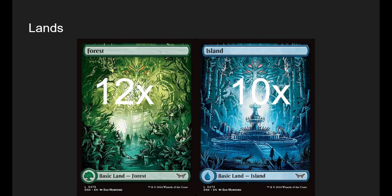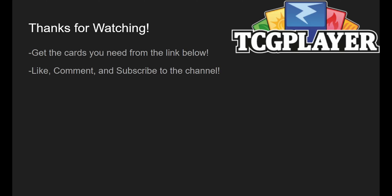The basics are 12 Forests and 10 Islands, because we have so many things that involve getting basics. We need to have a lot. This deck has about 38 lands, maybe even 40 counting MDFCs. Either way, we're good on lands. That's all I've got for you guys — thank you for watching. Get the cards you need from the affiliate link below, and as always, like, comment, and subscribe to the channel. I'll see you next time. Thank you!